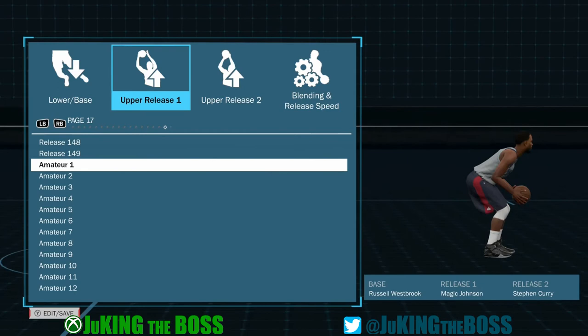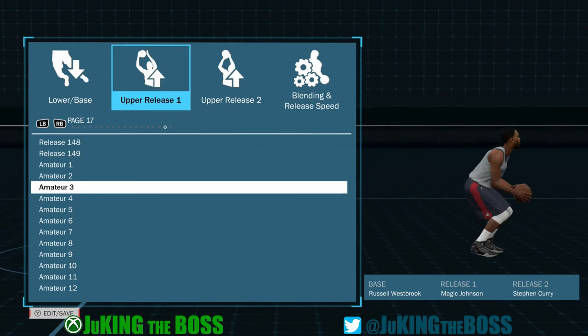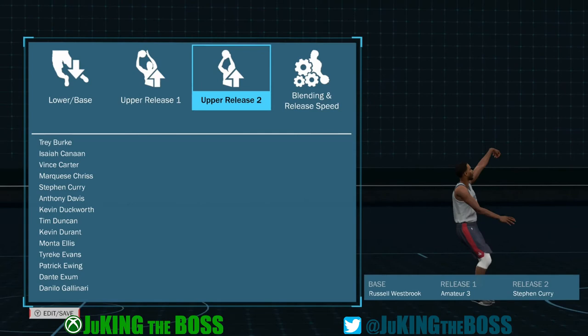When it comes to building perfect jump shots, it's all about making sure you can see that cue. That cue — to me — is all about seeing when the motion changes from form to release. That's what I look for: when that changes from form to release, because that lets me know I'm at the pinnacle of the shot. By releasing it at that point, I put myself in the highest percentage to score.